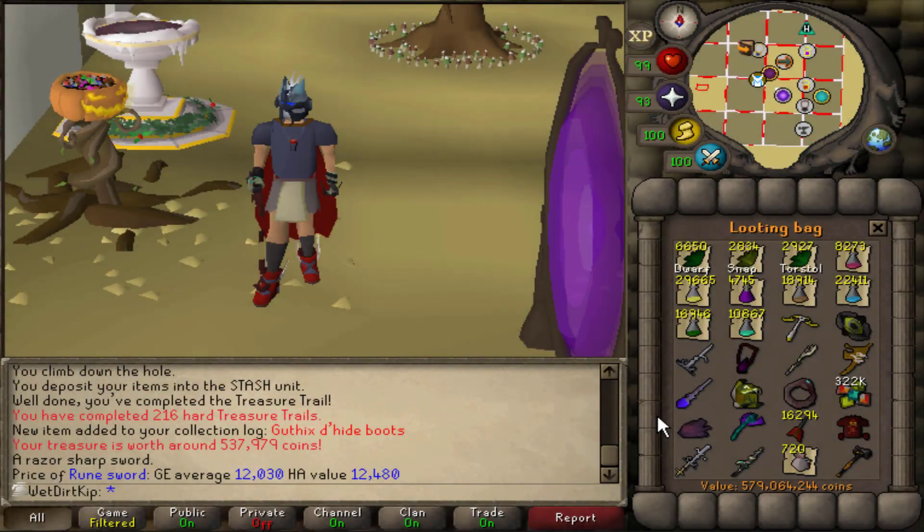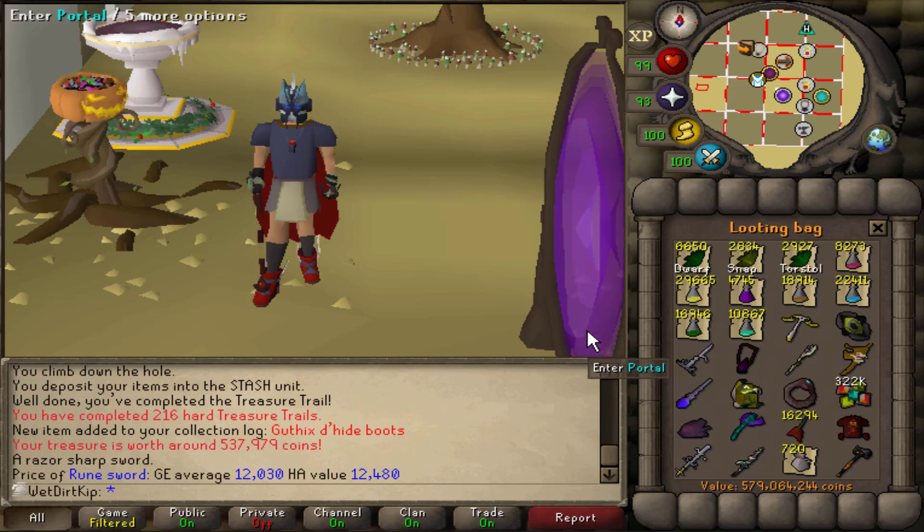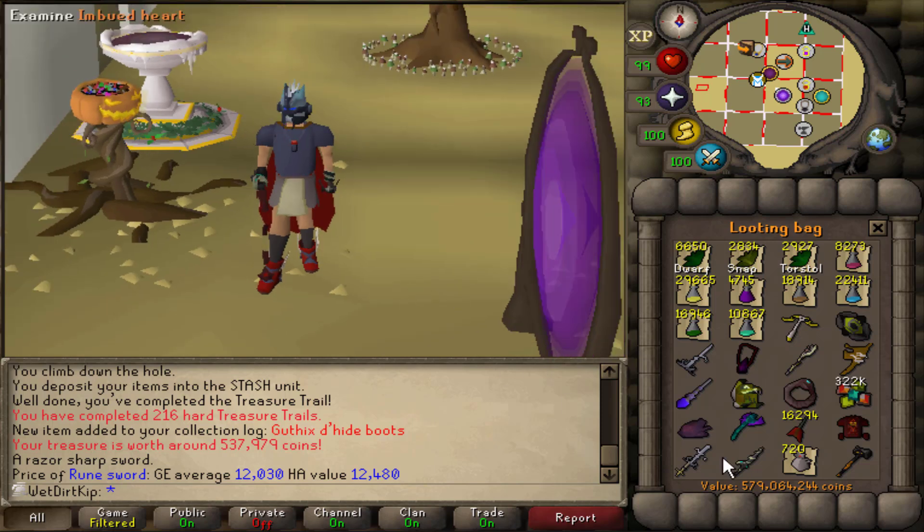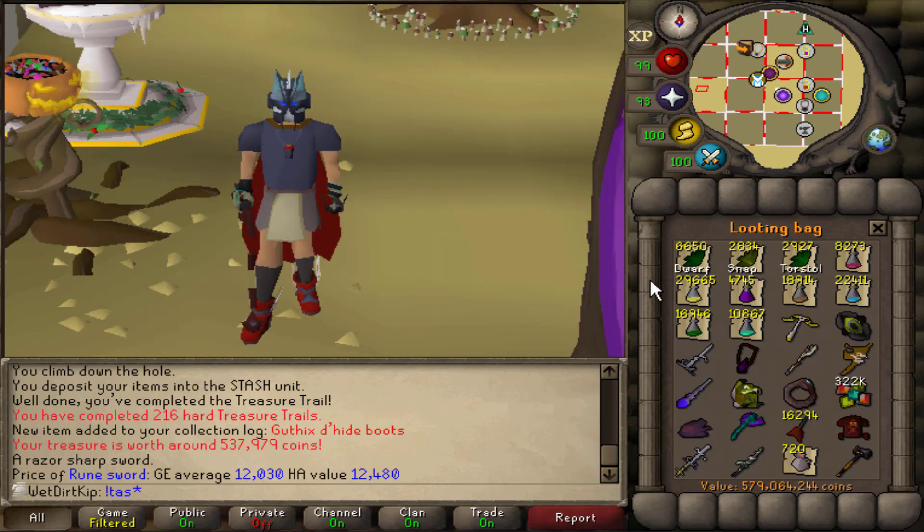Hey, how's it going? Welcome back to another episode of the Ultimate Iron Man. We kind of recently got back into doing Slayer, and last video ended up being a Thermy video because we got a bunch of Thermy tasks. We did get one KQ task, so we got all these Wines of Zamorak, which we have to use up in just a minute. But we are back into doing Slayer now.